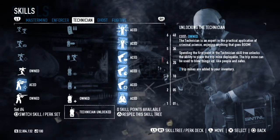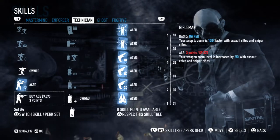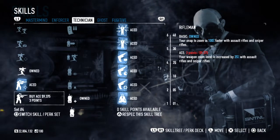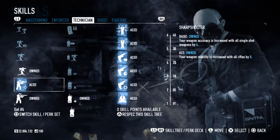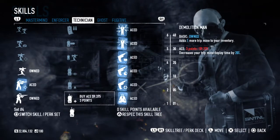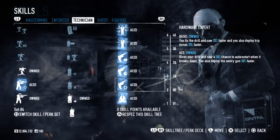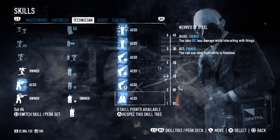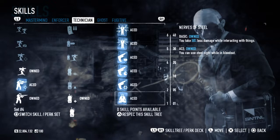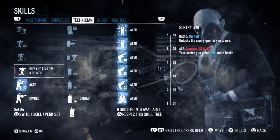Now we're going straight into the Technician. What I went with here — to get to the second row — I thought it'd be useful to have some Assault Rifle and Sniper Rifle and a Zoom Snap, though I don't Ace that. For Demolition Man, that's basically just to get me higher up the skill chain. And then I got Nerves of Steel Aced — 50% less damage when interacting with things. As a tank, you need that.